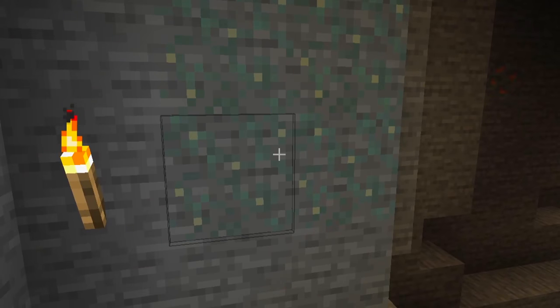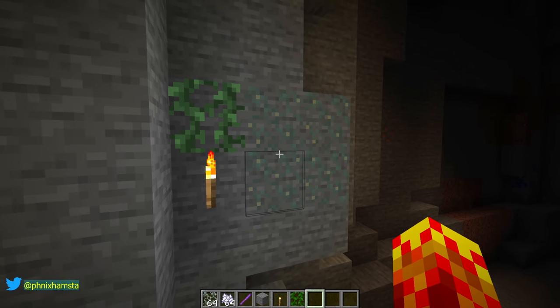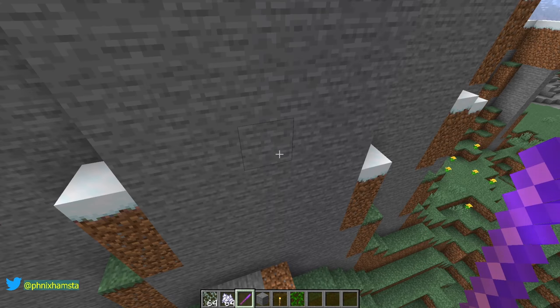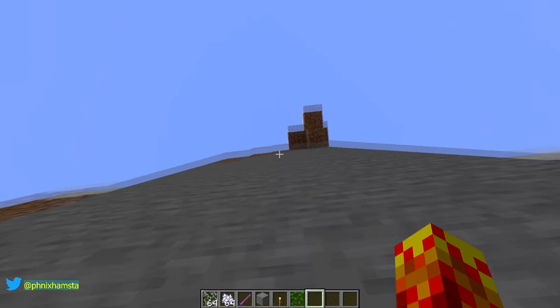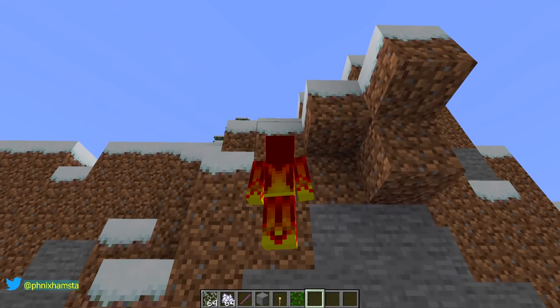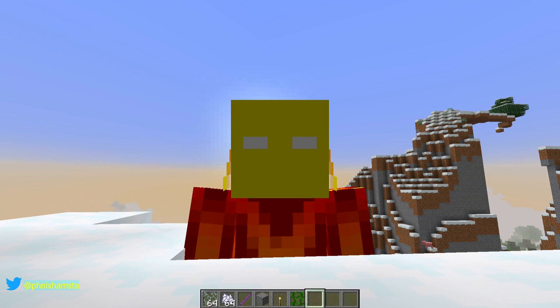The glow lichen does look like an existing block in the game — it looks a lot like vines. You can't climb them. I did the same thing as I did to the glow lichen with the debug stick, and the result is invisible vines.